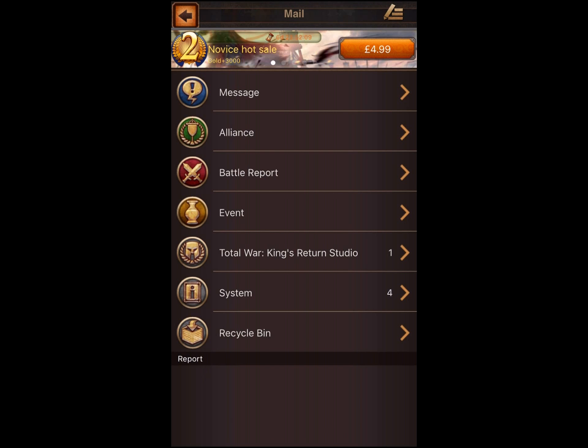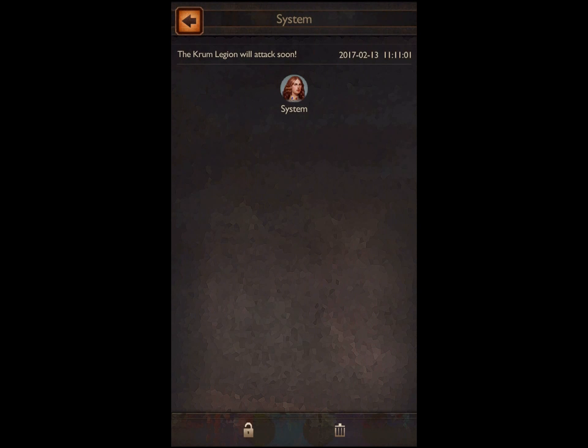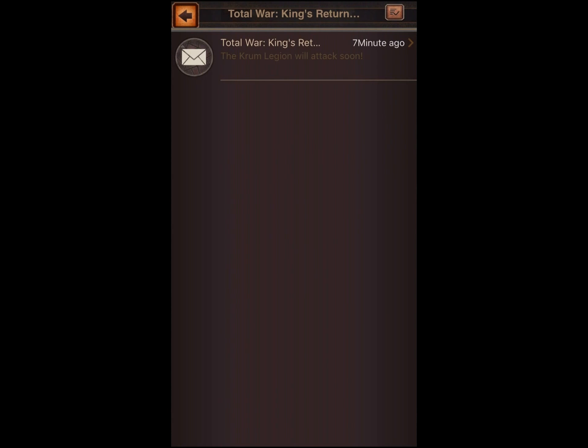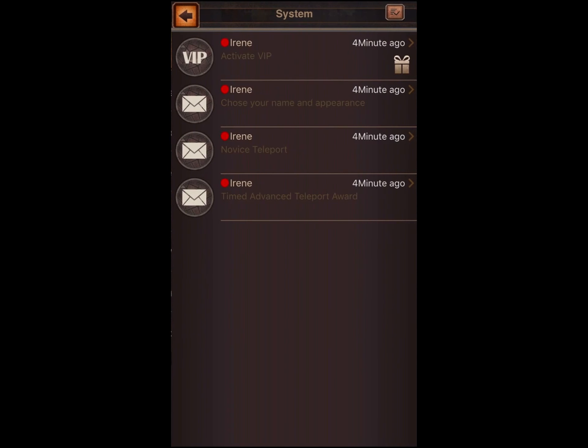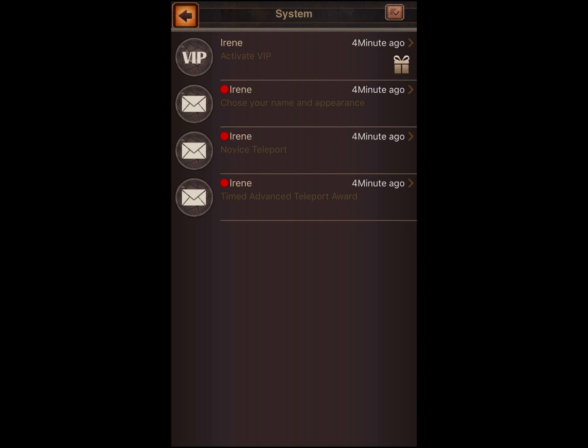Let's go and check our messages. The studio is saying the Chrome Legion will attack soon — I don't know who they are. The system is saying Irene. Is Irene telling me to activate VIP? The VIP system — if I activate it I get it for 60 minutes. I don't think I'll do that right now.